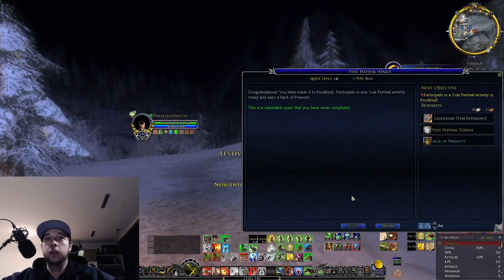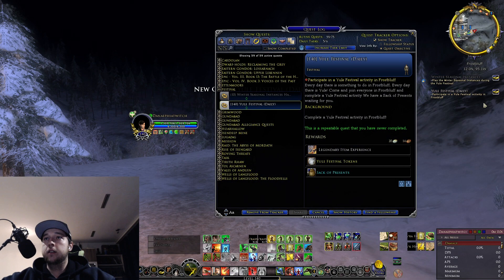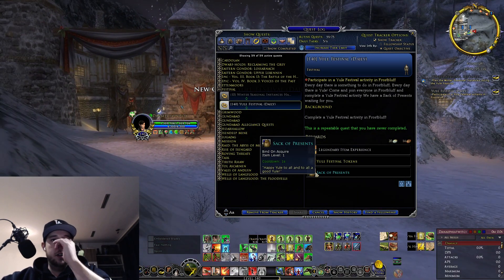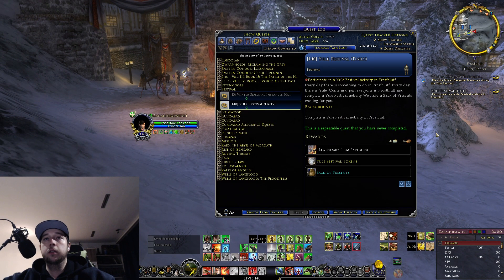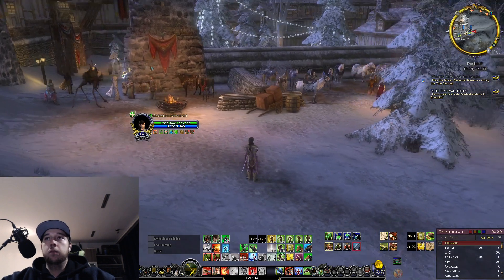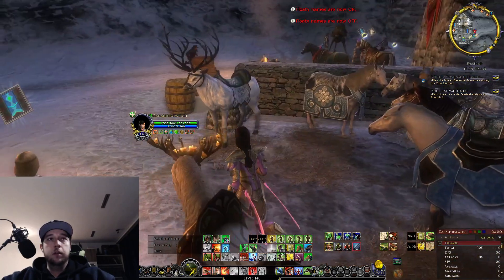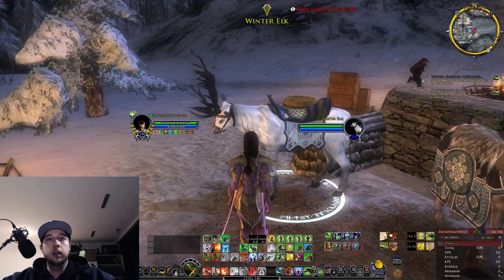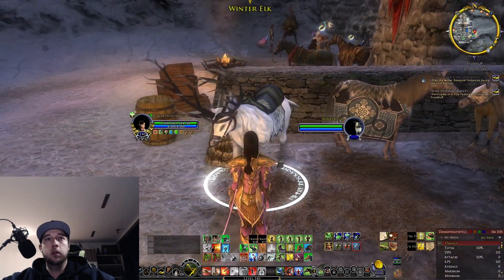Here we are — festival ground. The Yule Festival daily gives you a Sack of Presence, which basically gives you the tokens and a random item from the event. We're waiting for the Yulefest activity in Frost Bluff. This has its own map, and there's some nice stuff. I got this one on my Hunter on Treebeard and on my Warden.